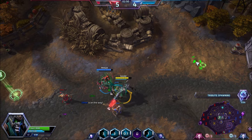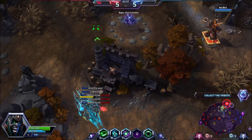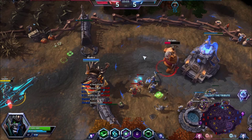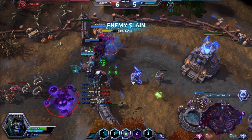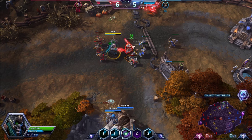The first tribute has spawned on the top lane — we're heading there. Already 6 stacks of Seasoned Marksman, not the best, but I'm a roamer and I'm not going to give up roaming. We're going to kill that Cho'Gall. A lot of damage onto the Cho'Gall and he's going to fall — that's a double kill. Raynor did die to Cho'Gall, but that's effectively a 2-for-1, so absolutely worth it.